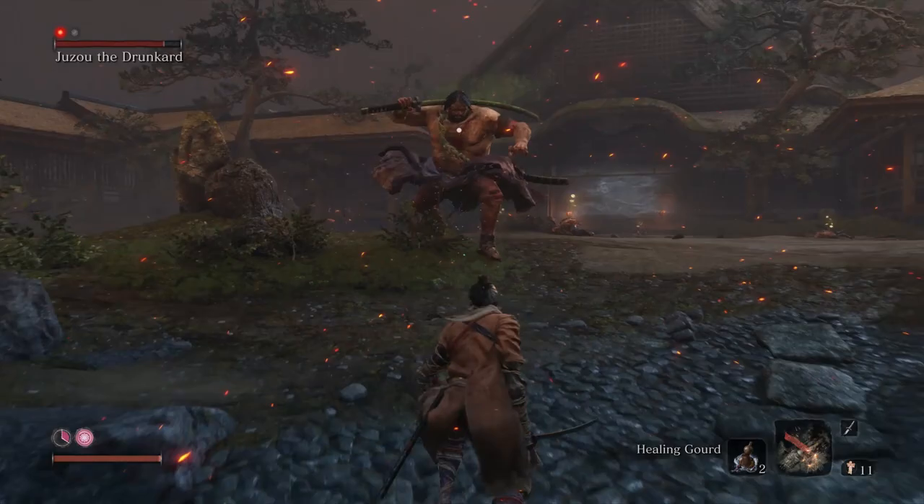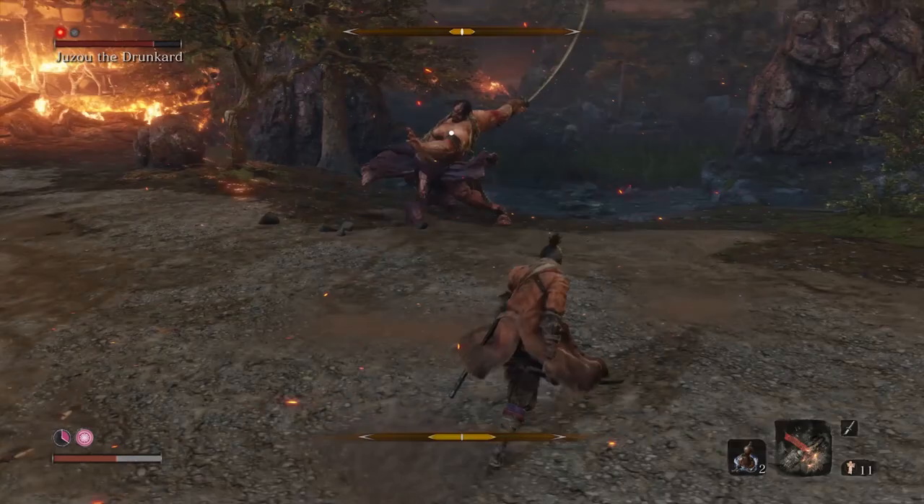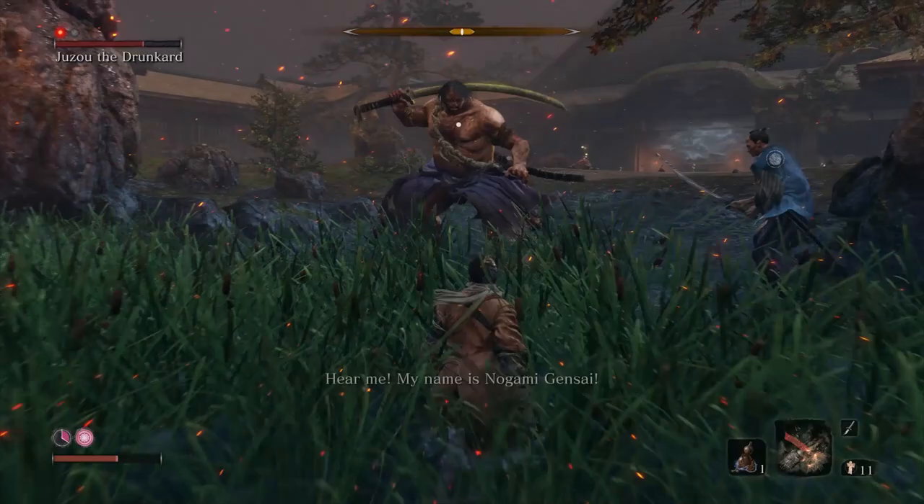That's a swiping attack — you can jump over that. If you press the X button to jump over it and then press it again, you'll do a bunch of posture damage to them. That's his grab, so you can't avoid that. He has a lot of pretty heavy attacks, so it's probably better, especially at this point in the game, to just keep your distance and do some hit and run.